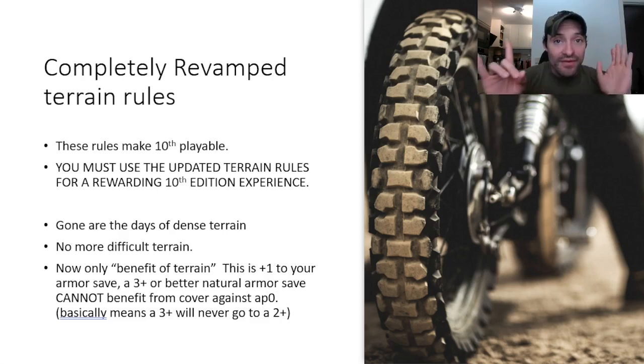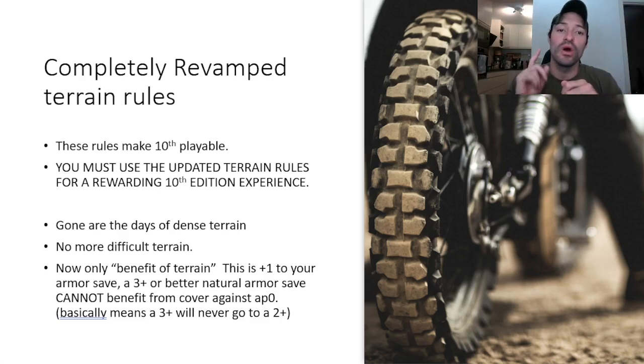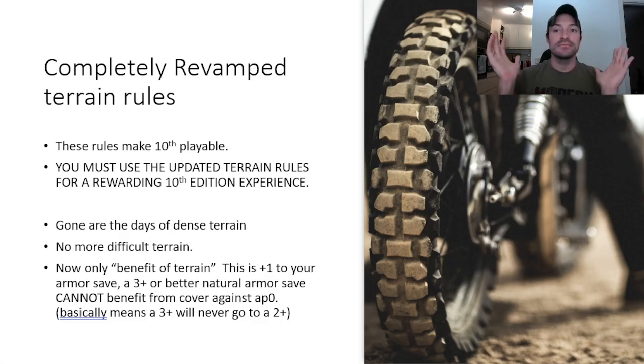The benefit of cover: there's only one benefit of cover anymore. Since there's no more dense terrain and no more movement modifiers, the only benefit from cover is getting plus one to your armor save. This is really important and this confused a lot of people, but it's not confusing. If you have a 3-plus or better armor save, you cannot benefit from cover specifically against AP 0. All this means is that a 3-up armor save can never go to a 2-up armor save from cover. That's it.